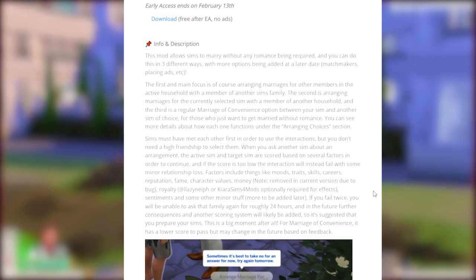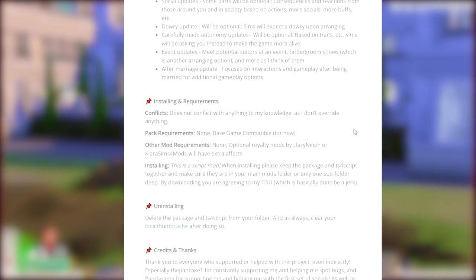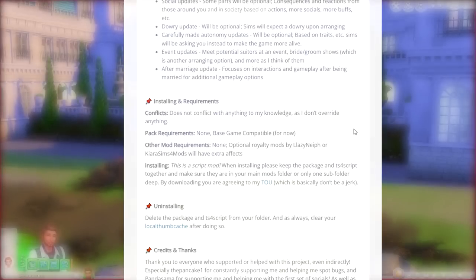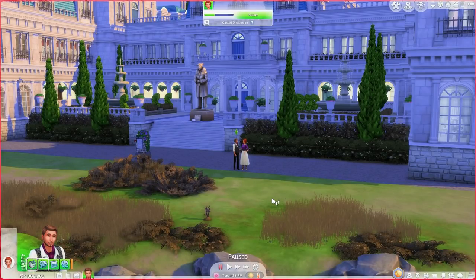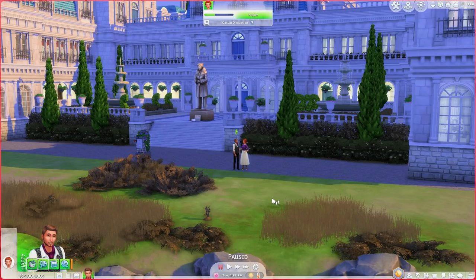You can see more details about how each one functions under the arranging choices section. The mod requirements — there are none. It is just base game compatible for now, though that might change with the wedding game pack. I am using my Royal starter save to show you all this mod. I do stream my gameplay for this mod on my Twitch channel. I just downloaded this from my download post, so pretty much nothing has been touched — I'm using it as a brand new save file.